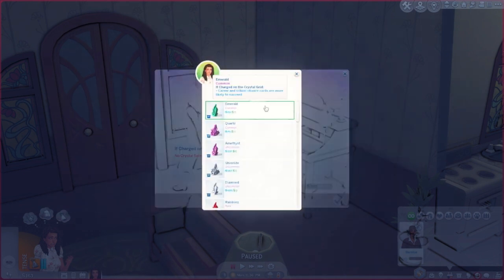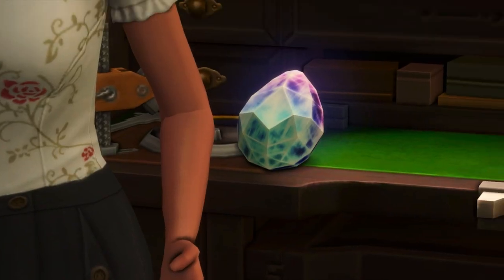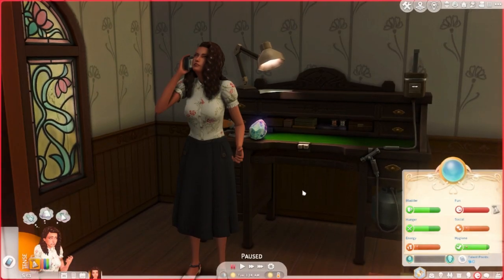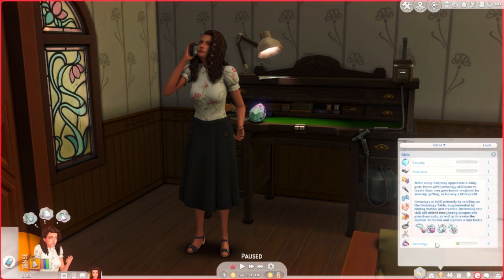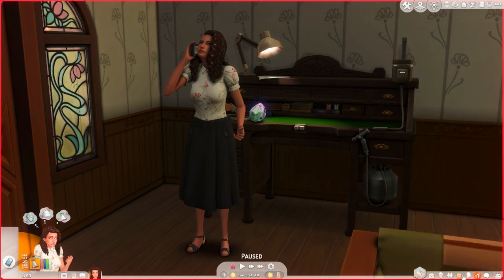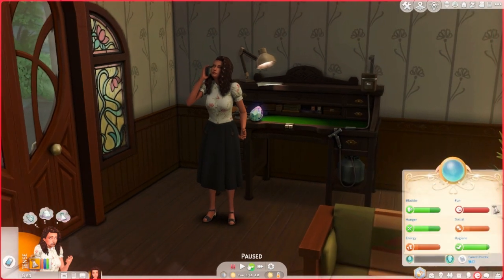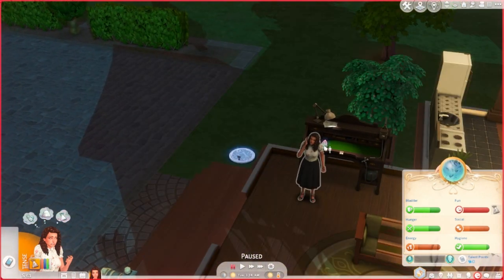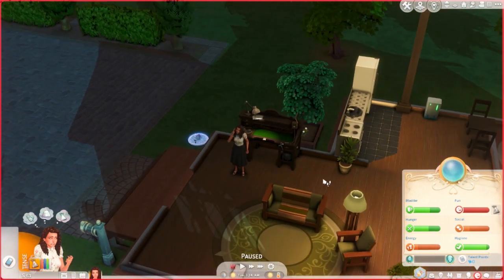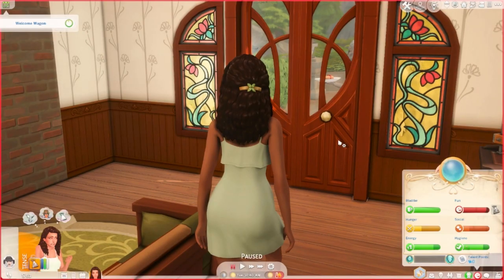It's Tuesday morning and Suzy just finished a crystal, and in doing so we reached gemology level four. We got very high in this skill because of all the gems we found during the scientist career in quotation marks. I'm going to let my sim sleep and put the jewelry on the charger overnight.